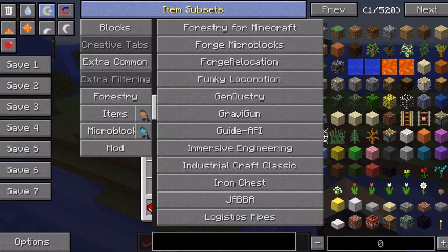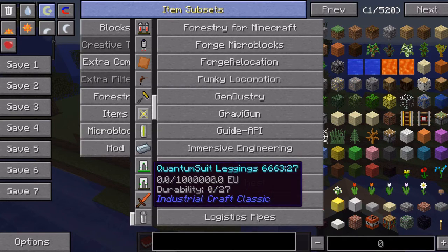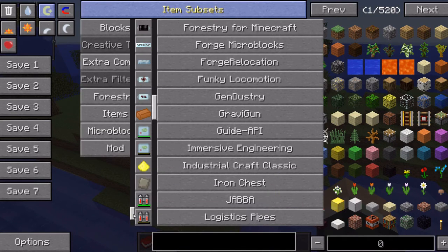Grav Gun — I'm glad to see Grav Gun back. Immersive Engineering — we had fun with that in one of the packs we did over the summer, I enjoy that. Industrial Craft Classic. I was looking through this and it looks like some of the old IC2 from, like, 1.4.7 maybe — not some of the new Greg Tech-ified IC2 or the Experimental. So that might be interesting. I didn't check any of the recipes, I guess we could do that. I'm still in creative right now.